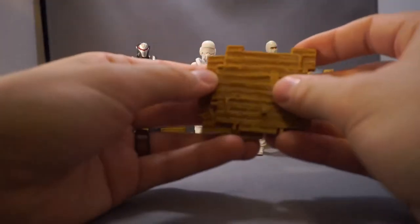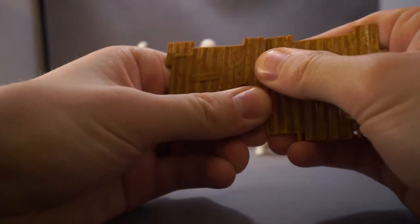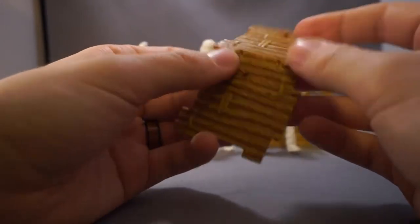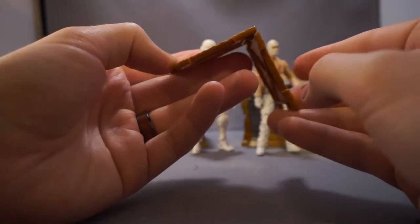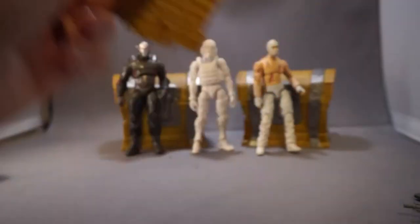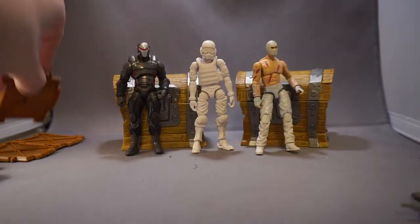Each box comes with two of these interlockable floor panels, just like in the game. I personally don't play it, so these aren't anything I'll be keeping, but they are interesting. It's a cool idea where you could build your own Fortnite world with these. So each one comes with two, so I've got a bunch.